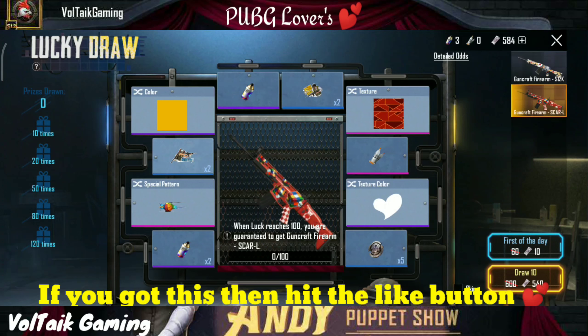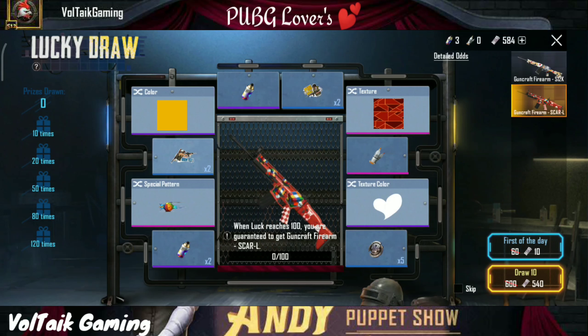We get the permanent shotgun and skin. But for this reason, PUBG has not given it directly. So now it depends on your luck. If you spin every day and if you get the scarlet first, it's fun.